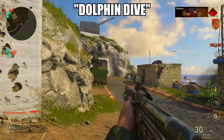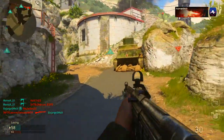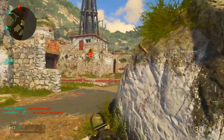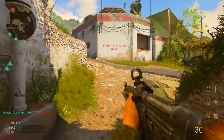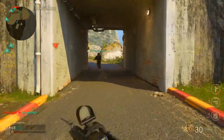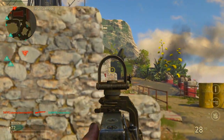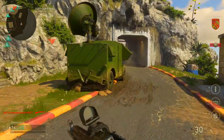The next thing on this list is the dolphin dive — it's back! It's called 'Hit the Deck' now, and it's more like going prone quickly, like a drop shot. You can actually shoot while doing it if you use a certain perk, and you can throw equipment while you hit the deck, which is something you couldn't do in Black Ops 1 or 2 with the dolphin dive. It's not as good as the OG dolphin dive, but it's useful when you're taking fire, getting behind cover, or rushing an objective.